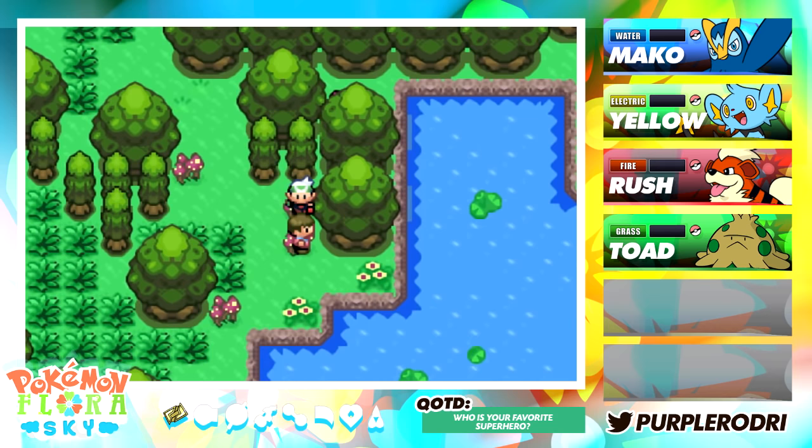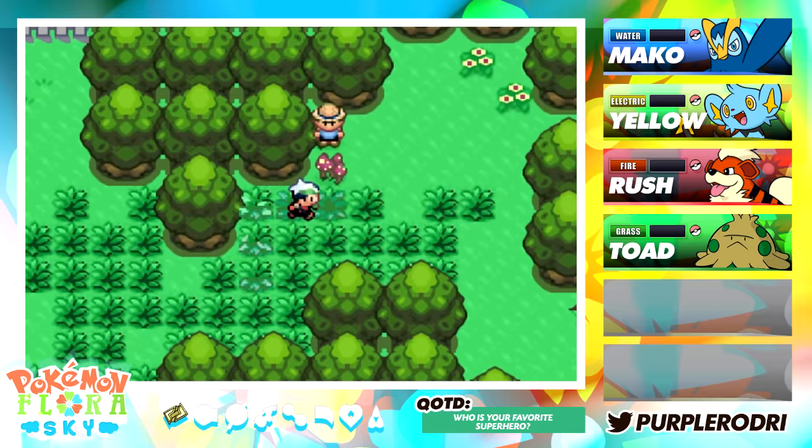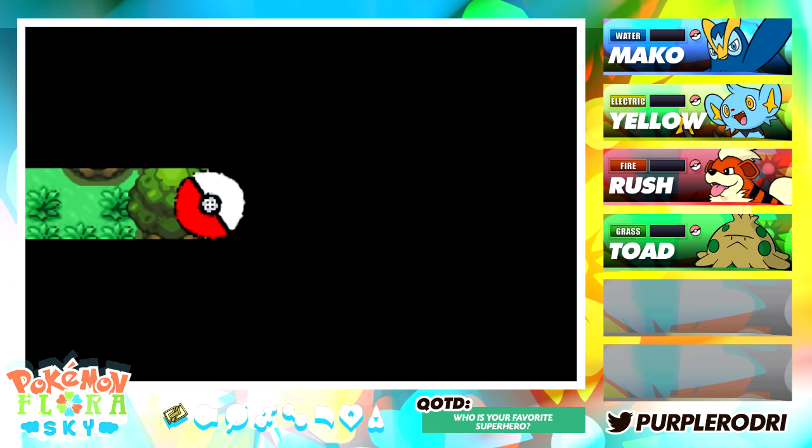An NPC says: 'If you can use HM Surf, you can pass across this lake.' So there is definitely going to be another path for us to take. With that, let's go ahead and keep the battle going.